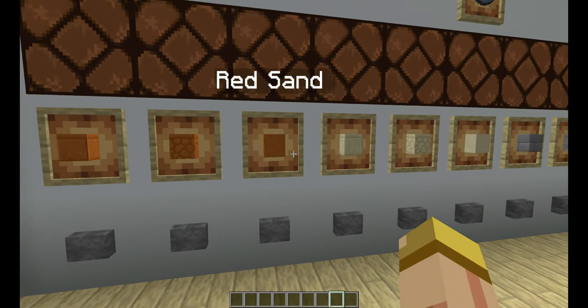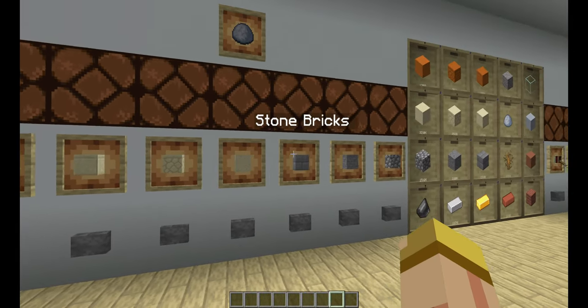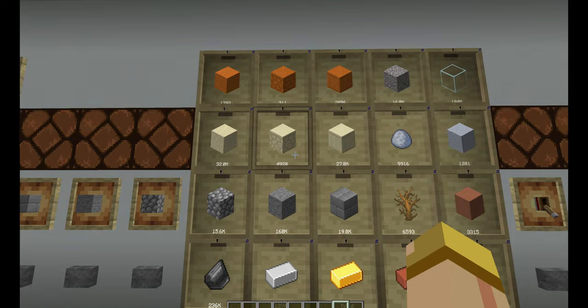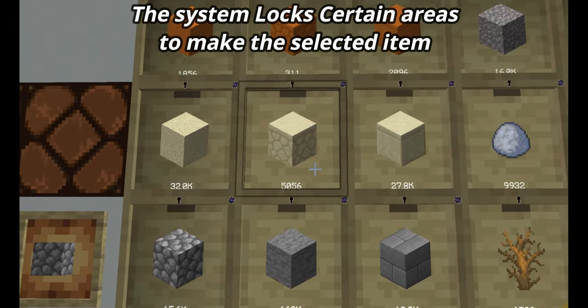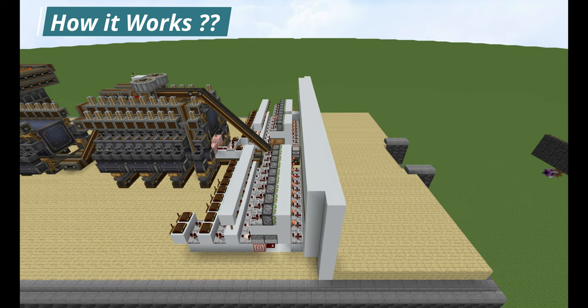But say I want to switch it up and make something else — for example, sandstone. The whole system will change up just to make sandstone only. It will lock certain areas to make that specific item so you don't waste anything.